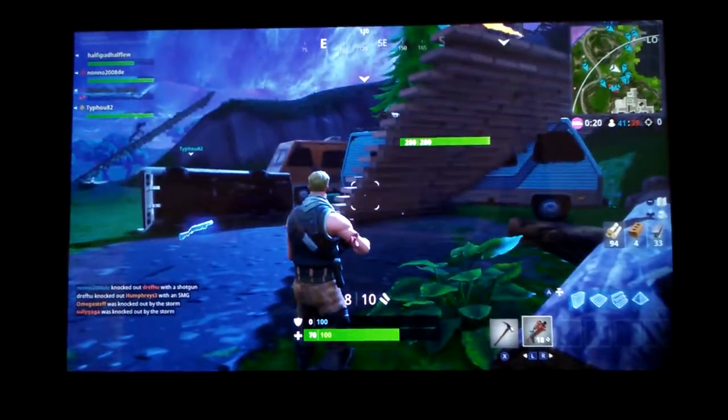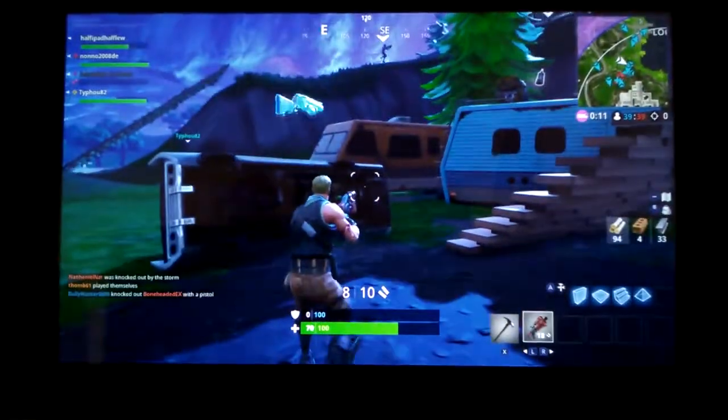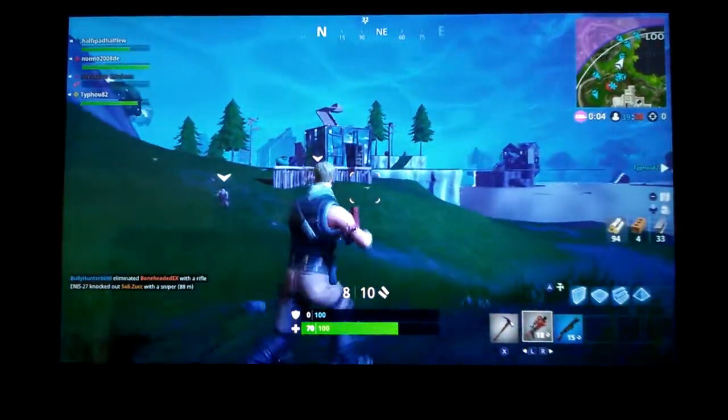Someone's shooting! Go pick up that gun - press R! Press A and then press Y. Wait, I didn't see what it was - I think it's a hunting rifle.